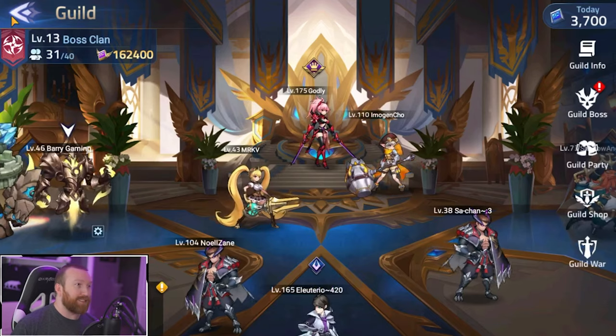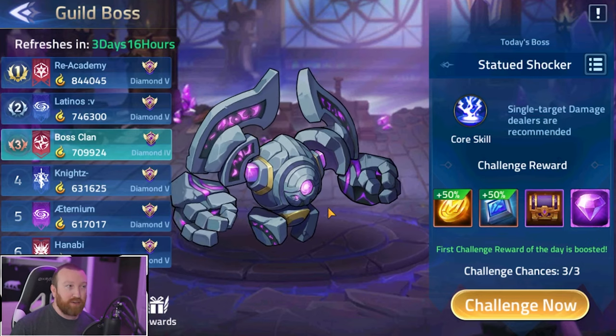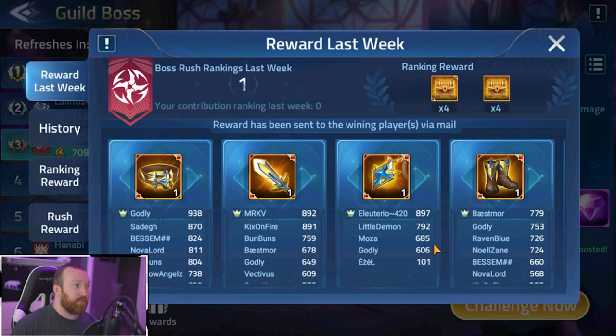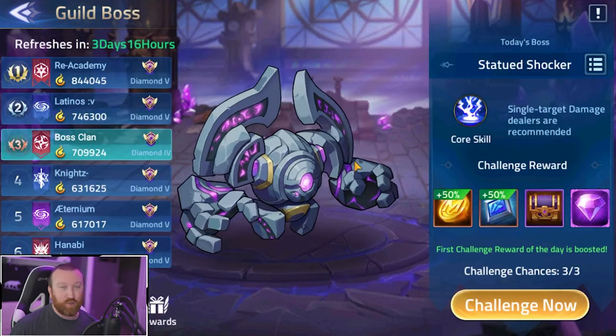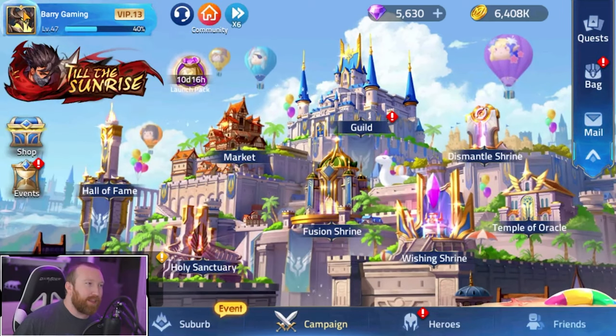Once you have all your dishes, you can start your own room and invite guild mates to earn guild coins. There is also a guild boss fight which is very important to do every day — you get rewards based on your progress, and your guild gets ranked as well.